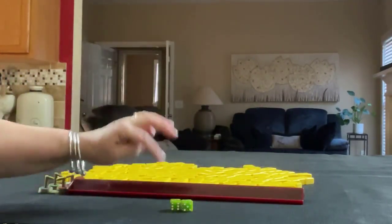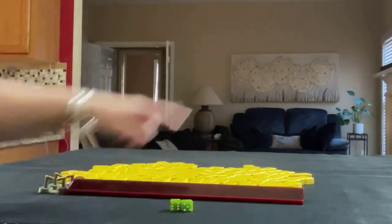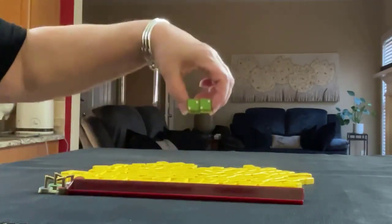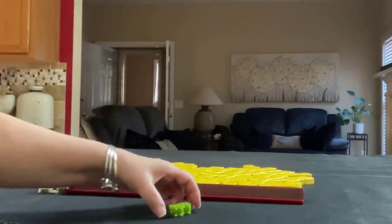Counting from ourselves — one, two, three, four, five, six — south is prevailing. So we're just going to say south is prevailing for this first random pull.